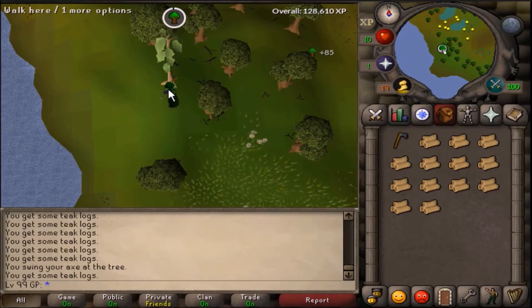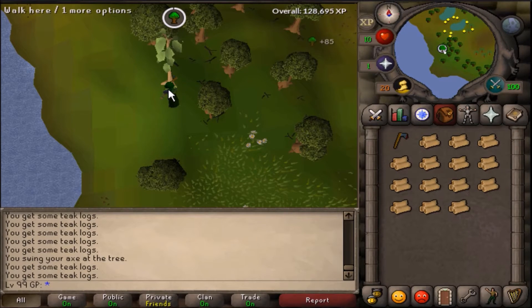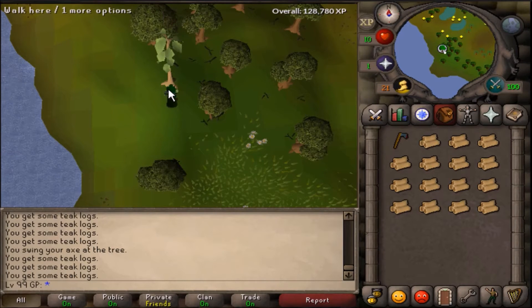Alright, so after accessorizing for a little while, I headed to the teak trees southwest of Castle Wars just to get my woodcutting level up a little bit. I did bank all of the logs, which kind of makes it a long process, but since this is an account where I'm trying to keep all the resources that I gather, I decided to bank them with the Ring of Dueling.